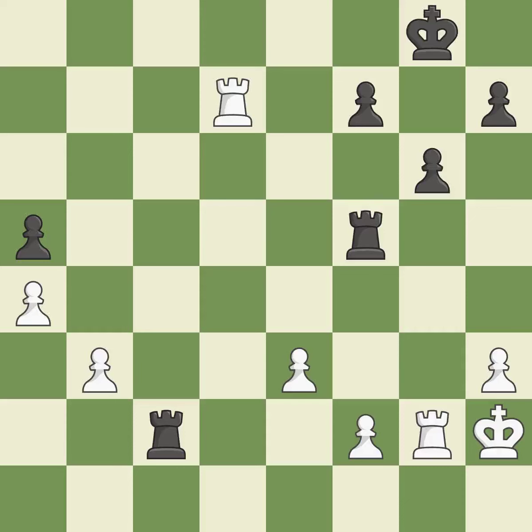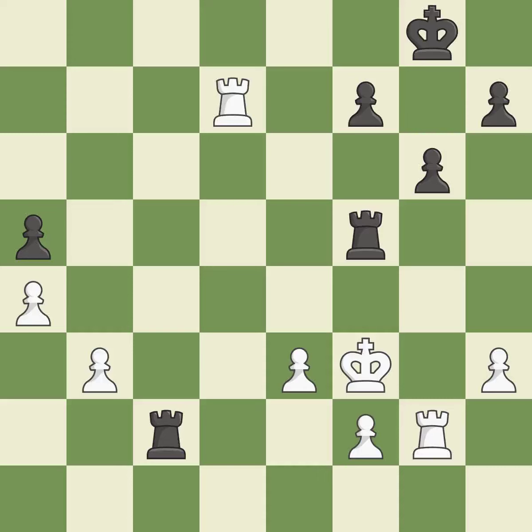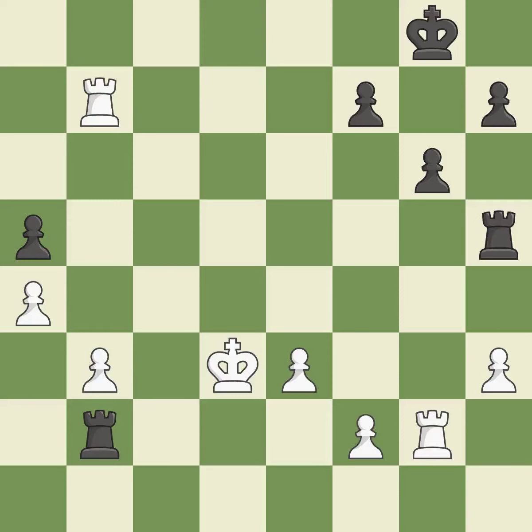A solid choice — the pawn is now adequately defended. Among the best actions. This reveals a rook attack. The rook is now in a safe position. This avoids the rook's check. What I would have advised is ideal here. This defends the attacked pawn. The best choice is this one. Thus, a pawn is lost — it is incorrect.